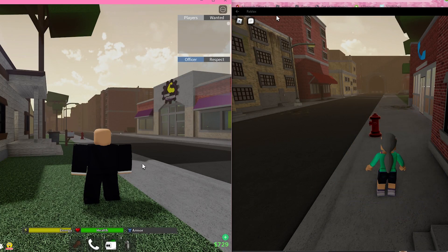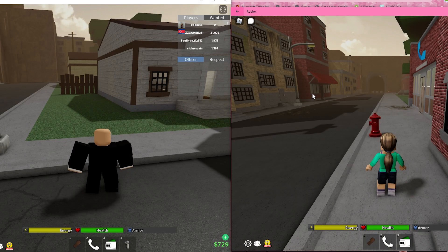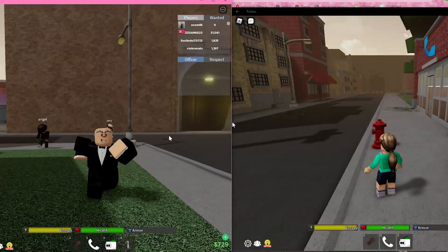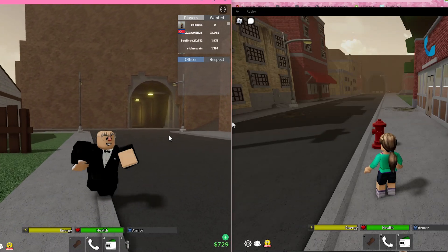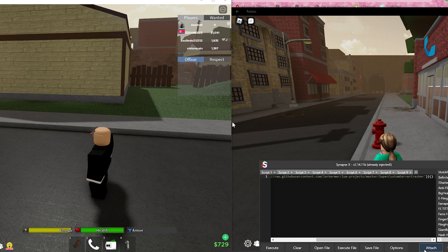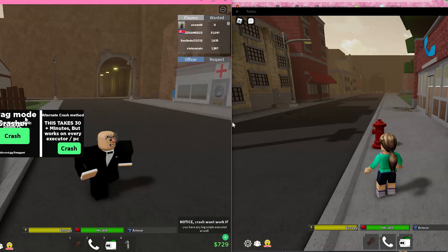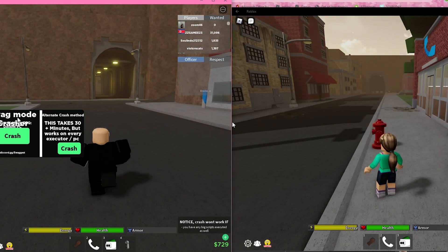I have both of my accounts on here — this is Fedrick, and this is just some random alt. It's obviously not banned on Da Hood because I don't even want to know the amount of accounts I'm banned on this game. I think literally every single one of my alt accounts is banned besides a very select few. Let's get started — execute the script, which will obviously be linked down below. They have a fast crashing method and then the alternate crash.